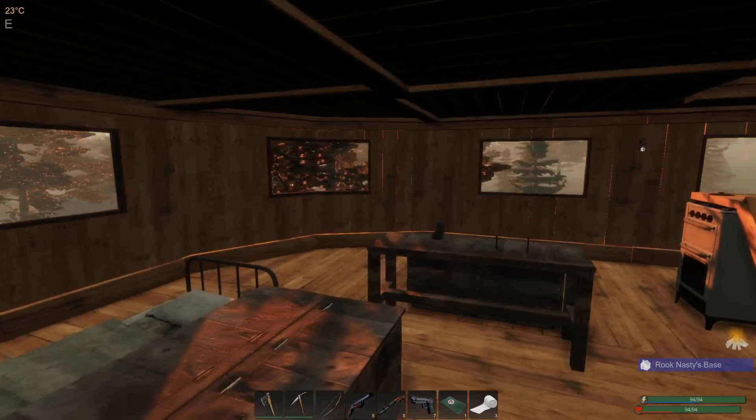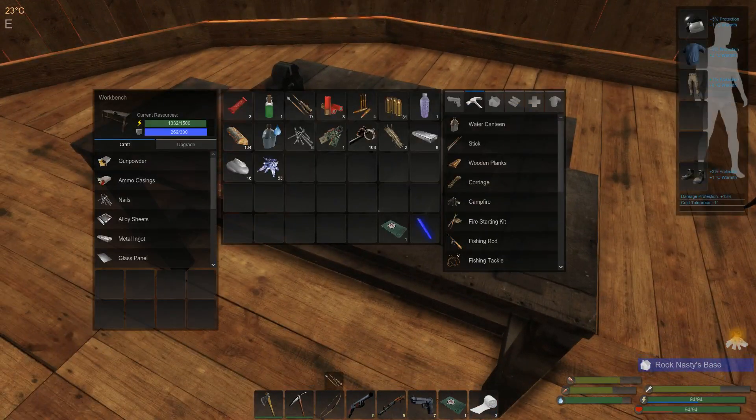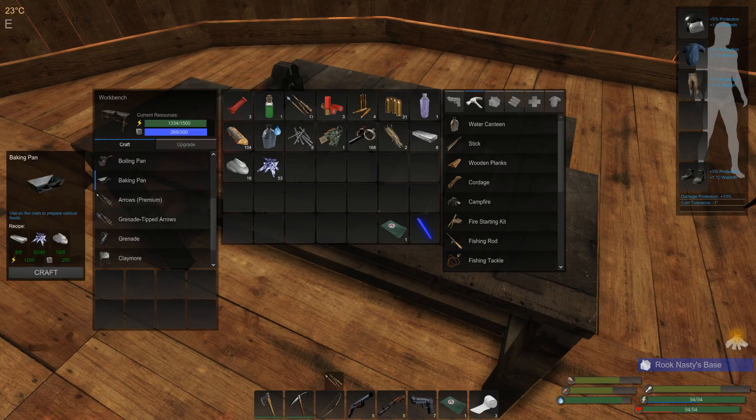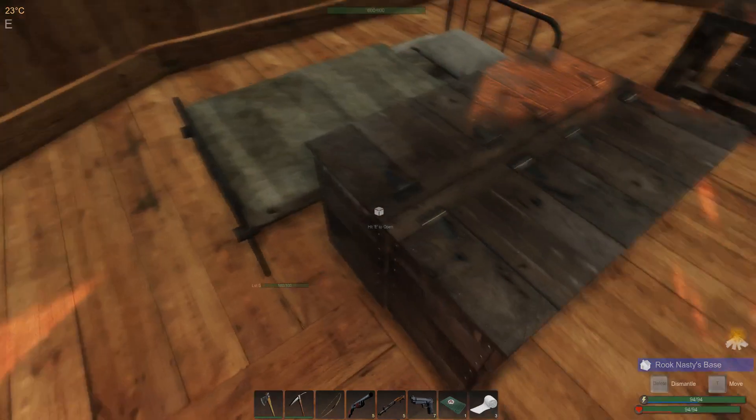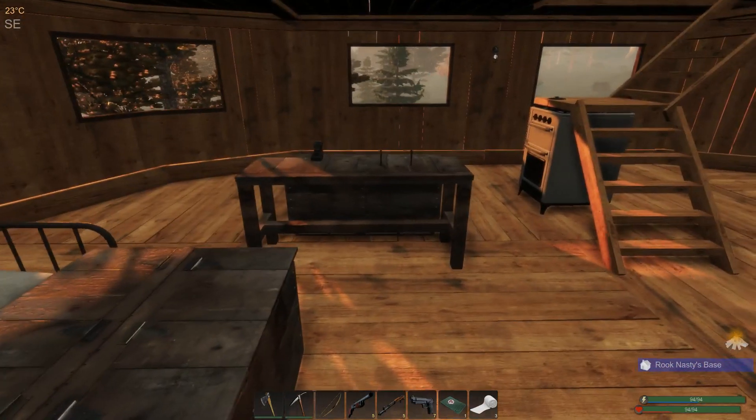We've got it. So I spent a day just letting the power go up and gathering wood, tending to the plants and animals, just so that we could get everything we need to make this lovely baking pan. Of course, I do want the boiling pan also, but the baking pan is just far more useful. If you don't know how good it is, it's really good. We're going to be making some gourmet meals here.